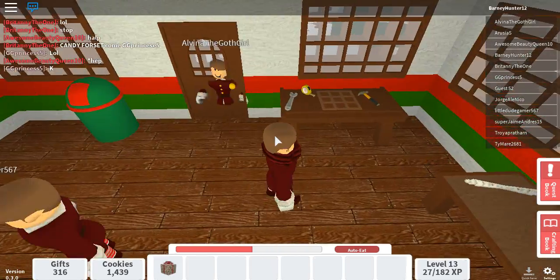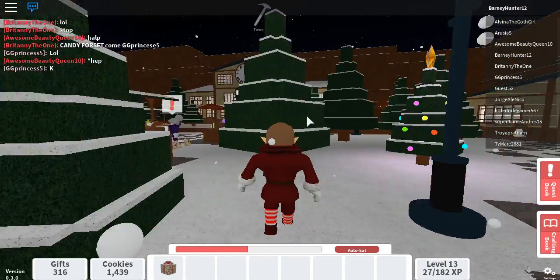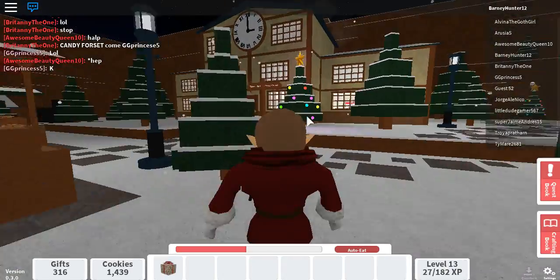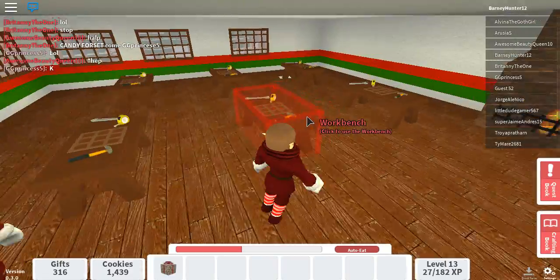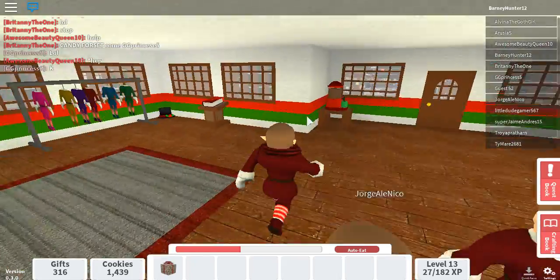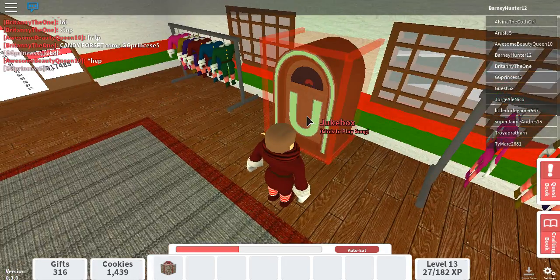I think every room has at least one workbench in it. Town Hall has a lot of workbenches — it's got six. Now, in Town Hall, there's a couple of things. You can actually use the jukebox, but it costs five Robux, because it used to be ten tickets, but of course tickets are gone now.